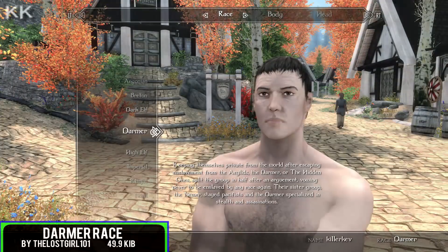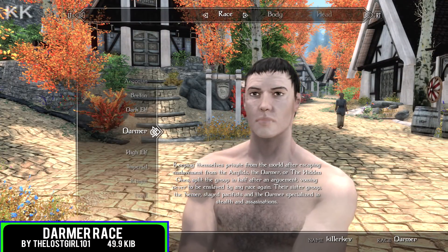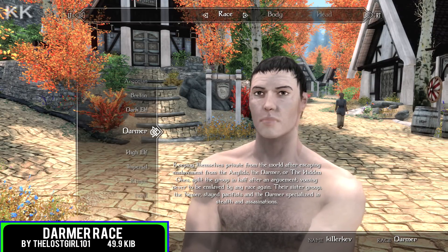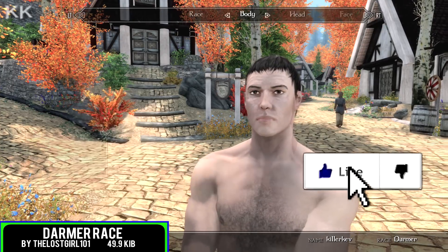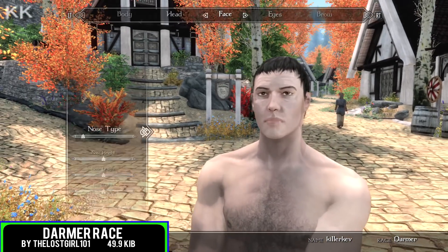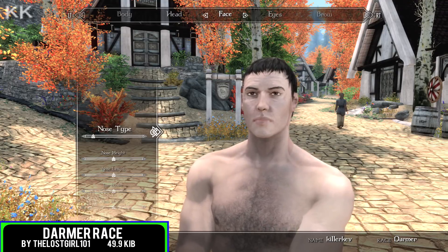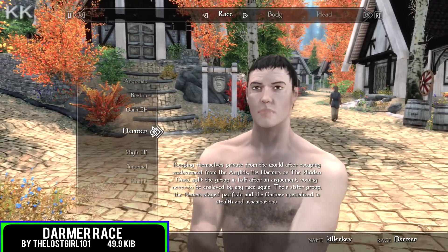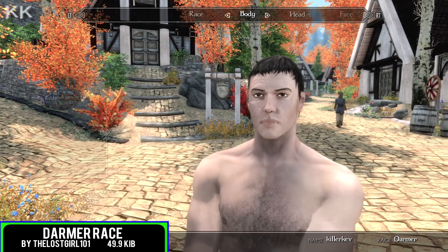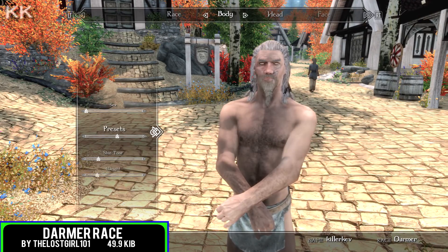For our first spot within the video is going to be the Dharma Race, coming in at 49.9 kilobytes of a download. Keeping themselves private from the world, this race has now emerged. There is an own racial class to do with this one. Specialities are stealth and assassinations. Skills are sneak plus 10, archery plus 5, one handed, light armour, illusion, restoration and speech all at plus 5 too. The abilities of this race are water breathing, magic resist by 25% and poison resist all the way up to an astonishing 75%.